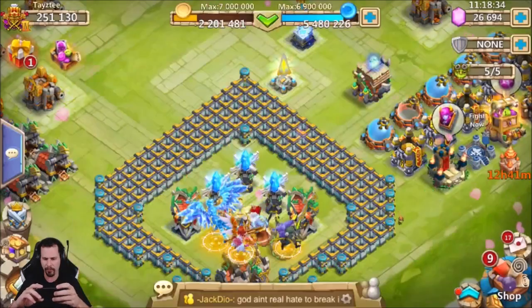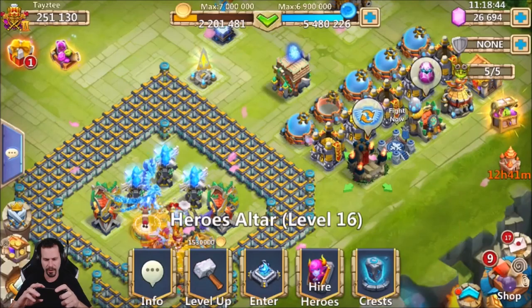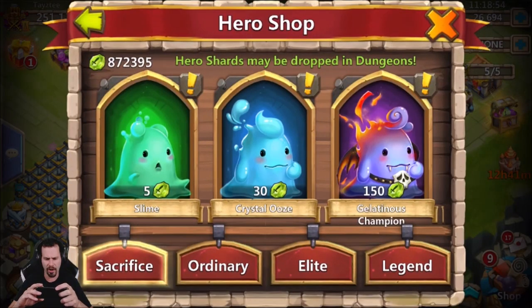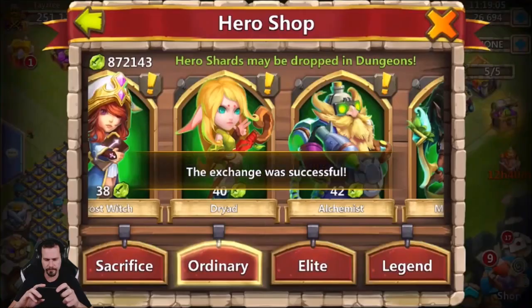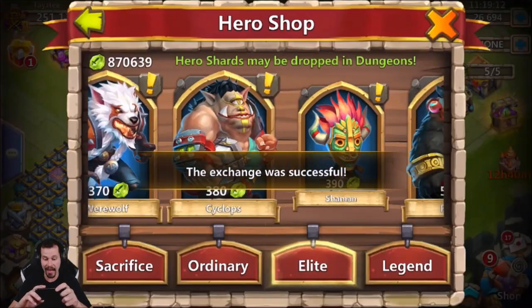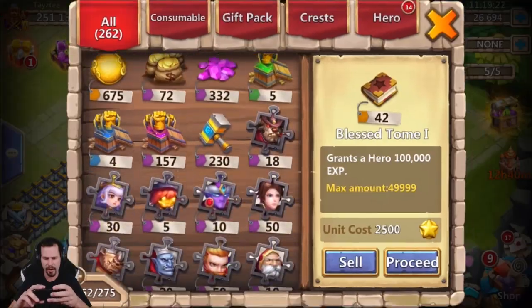Let me quickly check the warehouse — I don't have any heroes there. Let me go ahead and hire the free hero; we got a Serpent Queen, which feels bad. Get rid of that talent for 10 in power — not too bad. What I want to do is go to hire heroes with shards and hire all the heroes I don't have. I want to get one of each, same with the elite heroes. Back in the day it would be absolutely crazy to do this on a free-to-play account because of spending tons of shards, but shards don't even matter anymore.